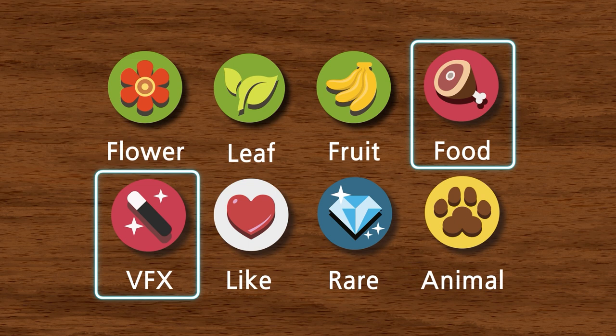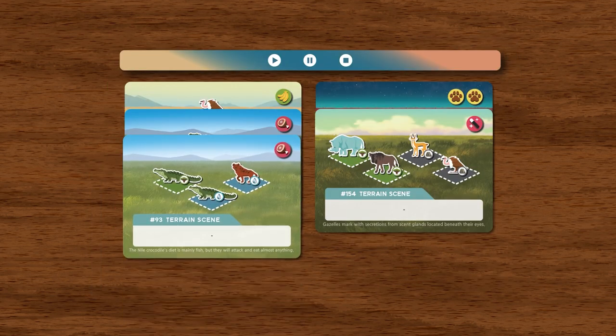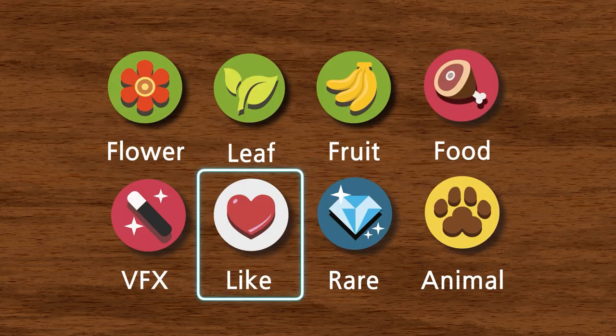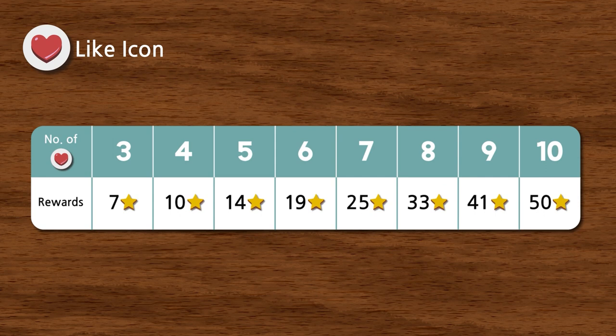Food and VFX icons, on the other hand, are resource icons. Resource icons on completed scene cards means during each round preparation phase, you are rewarded every corresponding resource.